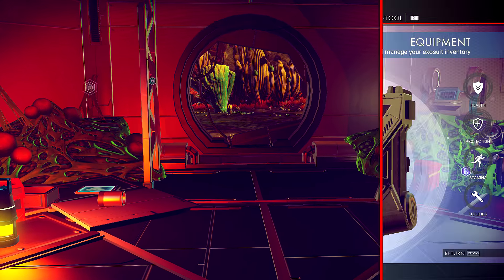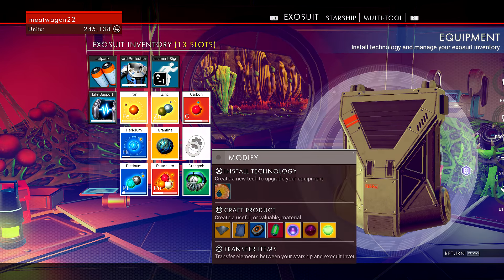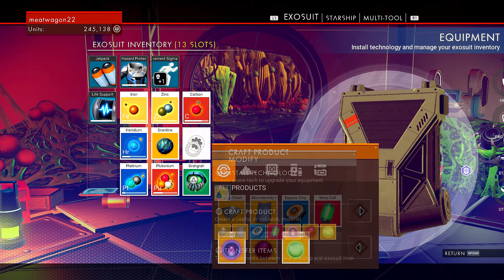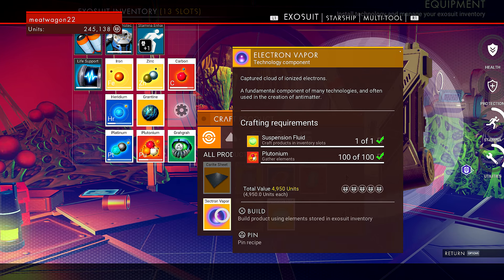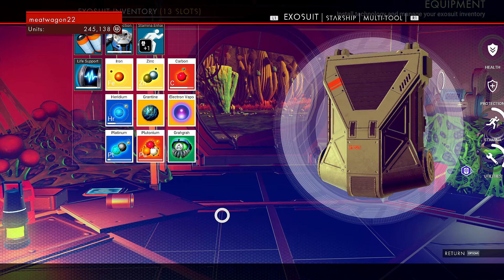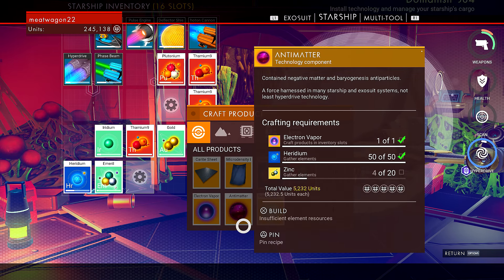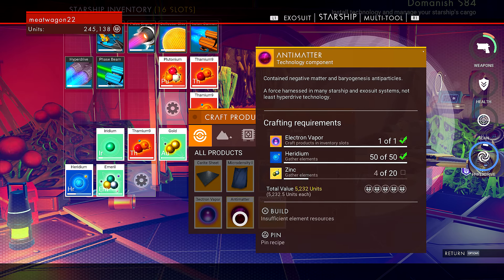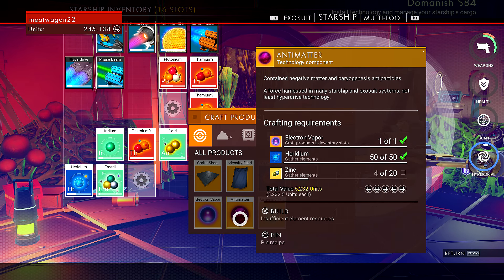There's still a storm out there. While we're doing that, we needed more iron. But right now, while we're waiting for the storm, let's go ahead and craft an electron vapor using our suspension fluid and our plutonium that we found. I actually normally do that in my starship. Now we need antimatter. Zinc. I gotta remember these things: zinc, heridium, plutonium, and thamium-9 — I'm gonna call it thamium.